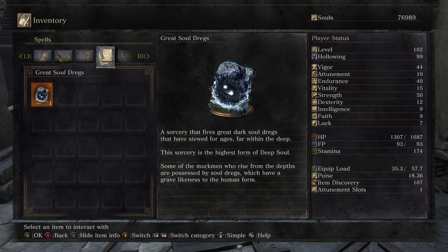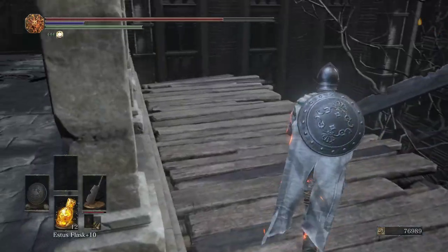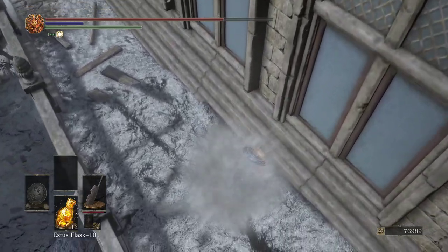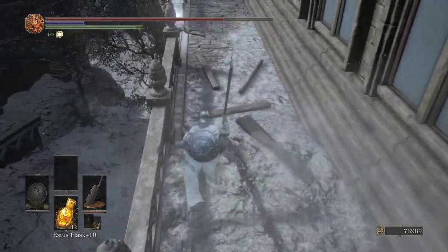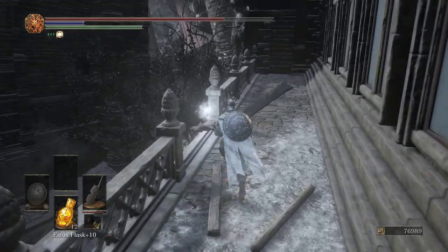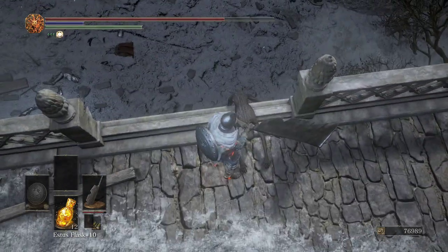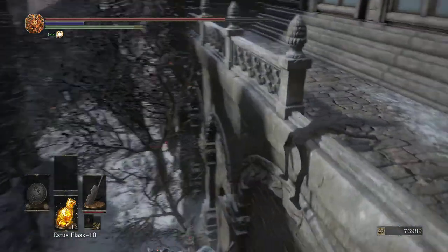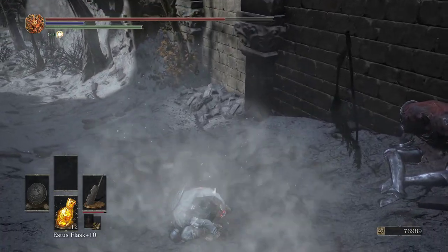'A sorcery that fires great soul dregs that have stewed for ages far within the deep. This sorcery is the highest form of deep soul. Some of the murkmen who rise from the depths are possessed by soul dregs, which have a grave-likeness to the human form.' So yeah, we were right — they are dreg-like. Anywhere the ash is, we can fall without damage. And we have the coveted Silver Serpent Ring plus three. Most of the plus rings in this game are in new game plus cycles.